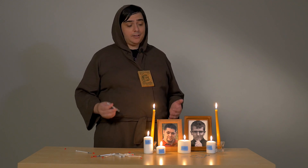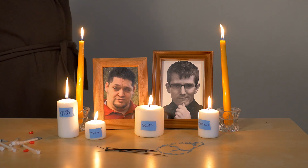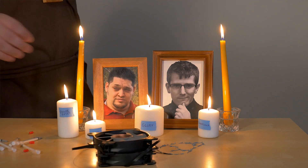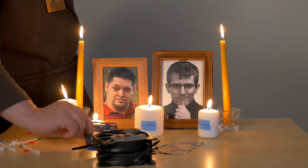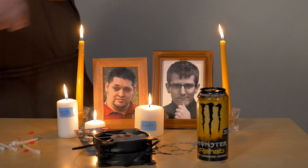So now that that's done — and believe me, it's not easy drawing with thermal paste — the next step is to go ahead and put our sacrificial items next to the circle. For today, what we're going to be using is a couple of zip ties, some case fans, a Steam wallet code, and a can of Monster Energy drink.